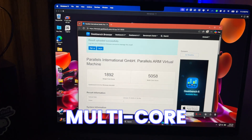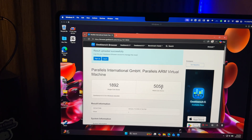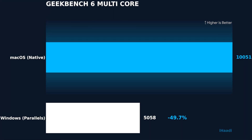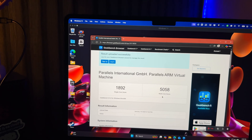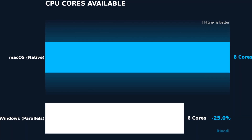You feel that 28% drop — it's not slow, it's just not Apple Silicon snappy. But multi-core is where virtualization really kills Windows. We have 5,000 versus 10,000 multi-core: 5,000 on Windows, 10,000 on macOS. That's about a 49–50% drop in performance despite allocating 6 out of 8 cores.